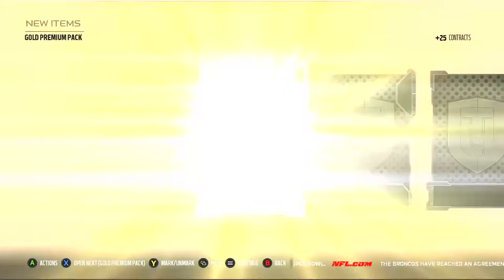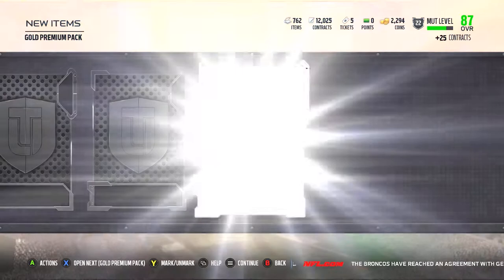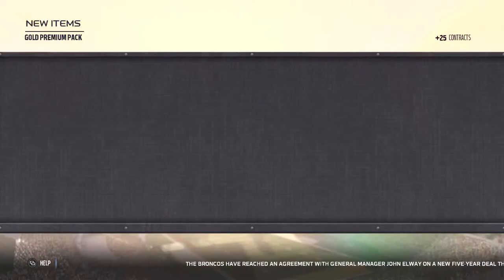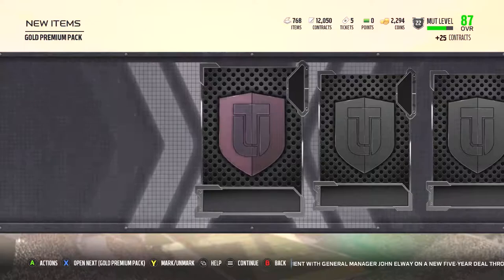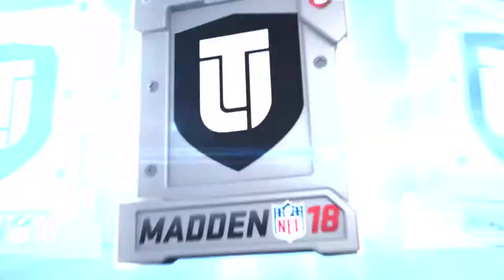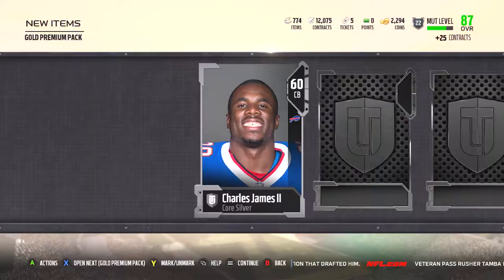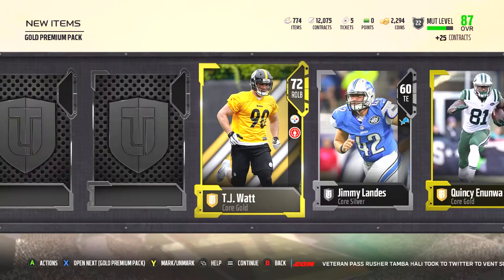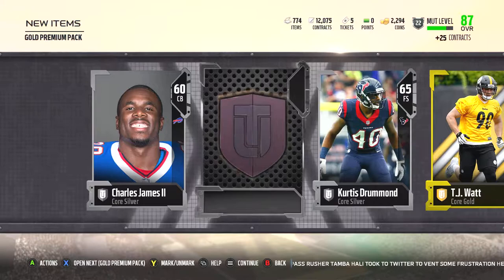Alright, first gold pack: gold, silver, gold, silver, silver, and gold — not all that great. Next pack: silver, gold, gold, silver, gold, and silver. Hopefully we start getting some Elites popping up. Next pack: silver, gold, another silver, TJ Watt — that's a good gold pickup — and rounded out with Alvin Kamara. He'll sell for a good little bit.